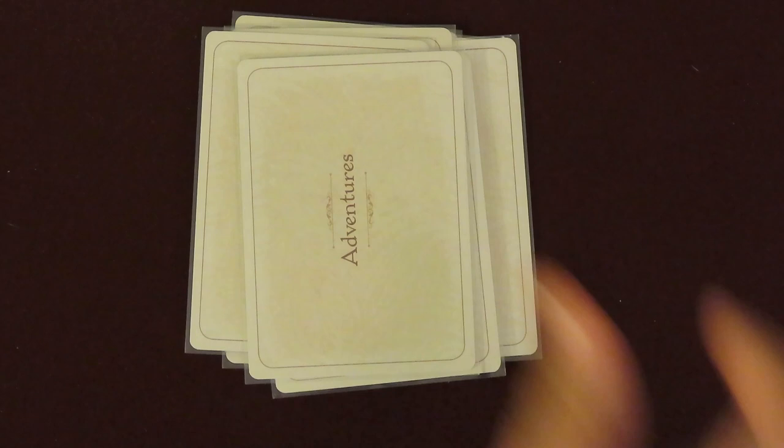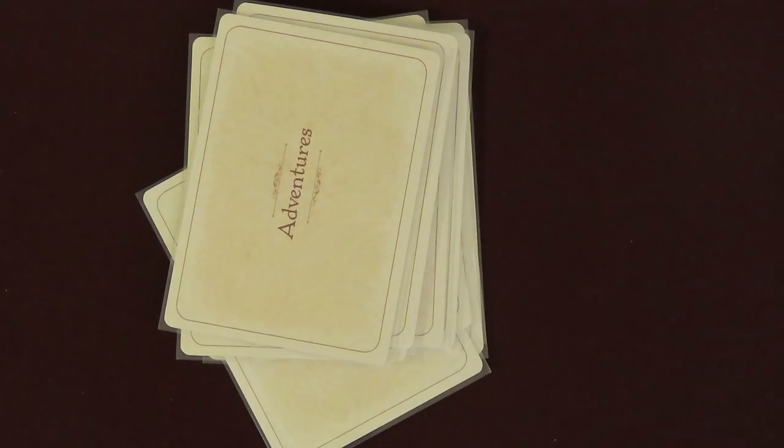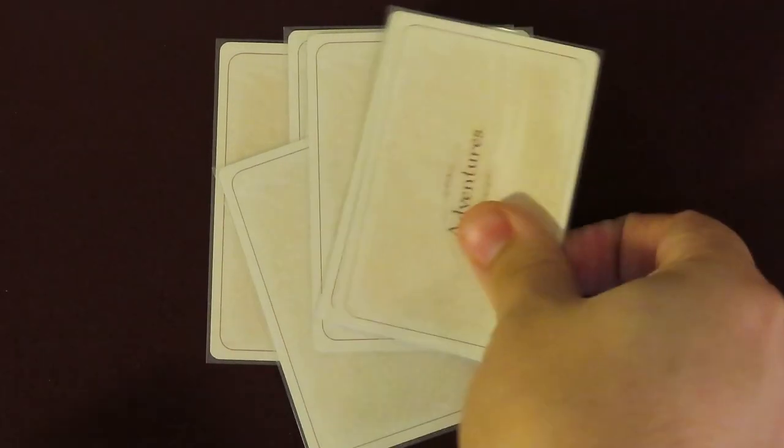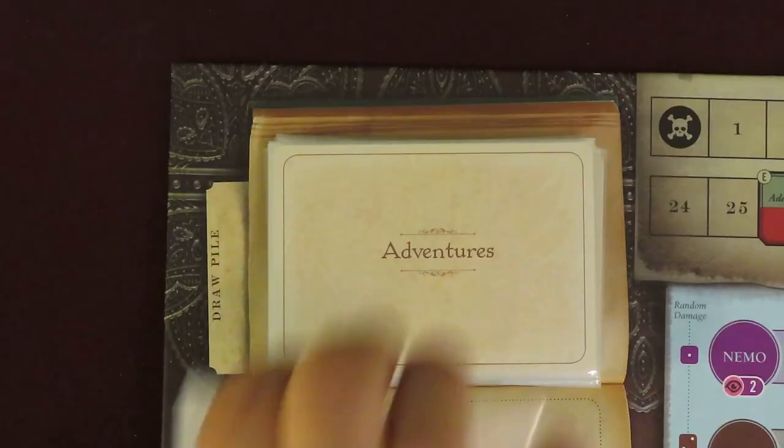Depending on your motive, create a stack of Adventure cards with the Rising Action card: 6 Adventure cards for the Science motive, 8 for Explorer, 11 for Anti-Imperialism, and 13 for War. Shuffle this stack and place it on top of the draw deck. Now place the Act 3 card face down on the draw deck. Create another stack depending on your chosen motive: 10 cards with Science, 8 for Explore, 5 for Anti-Imperialism, and 3 for War. Shuffle the stack and place the Act 2 card on top. Place this stack on top of the draw deck. Create another stack of 6 cards, shuffle them, and place the Act 1 card on top. Add this final stack to the draw deck.